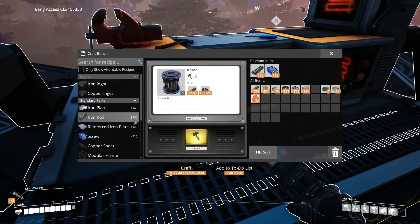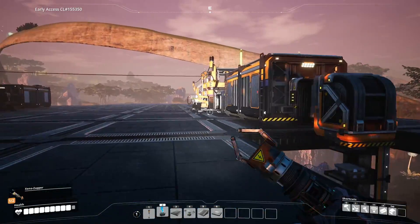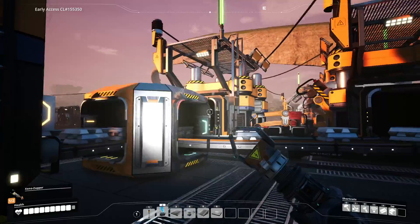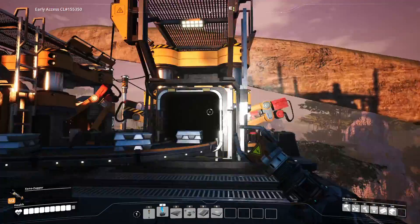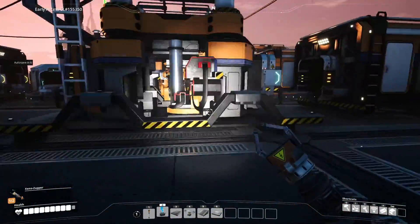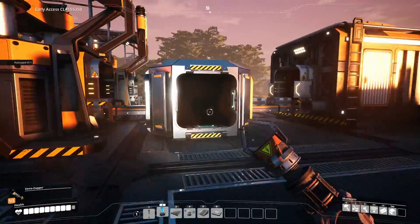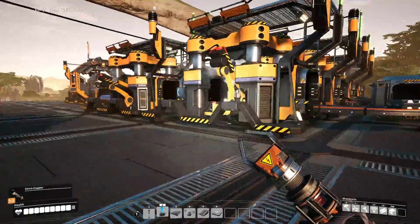Rotors require screws and rods — same exact setup as what we have, except instead of making reinforced plates we need to make rods. We just have to copy this setup. We might not be able to move it over there because things are in the way, but there's plenty of room here. I kind of left this space just in case. We'll also have to split the iron coming over here, which should work well.